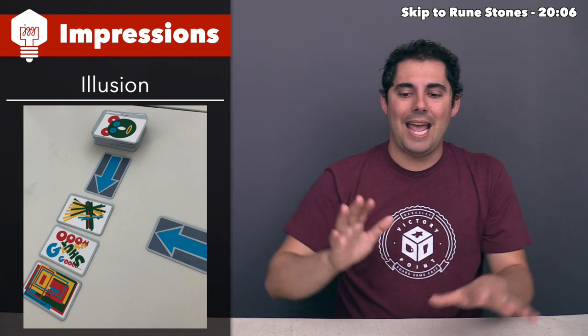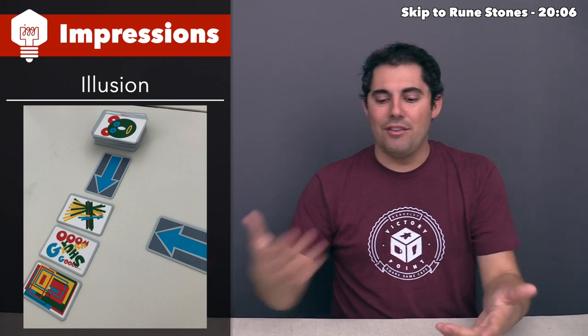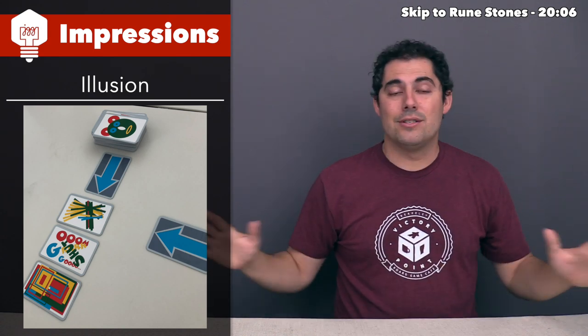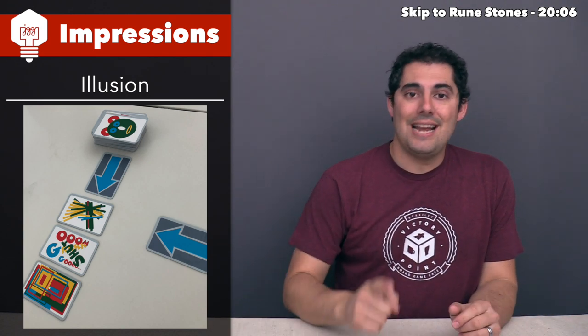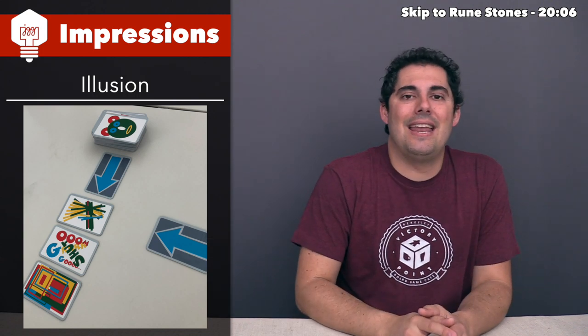You look at all the other cards hypothetically in order from least to most green, and you need to figure out where to put this new card correctly. Instead of placing, you could say you think there's an error somewhere — then you flip over all the cards, and on the back it shows the percentage of how much of each color is in there. If there are any errors, you win the round and take the arrow. The first person to three arrows wins.